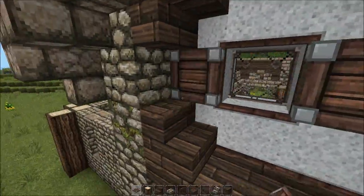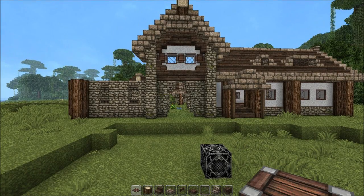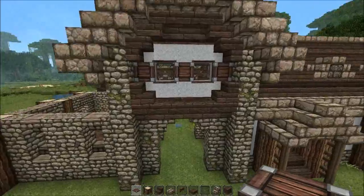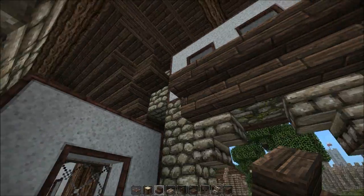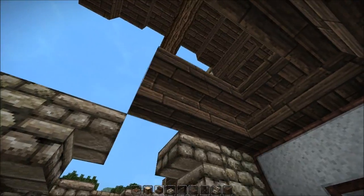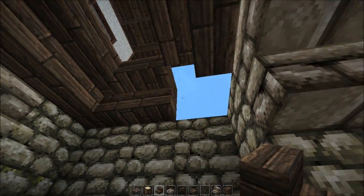Are you guys picking up any techniques from this? So we added some details and it actually doesn't look really horrible — it kind of looks really all right. There's gonna be some floor here right, so let me just do some upside-down stairs. I'm sorry, Xbox people — I got them, I can't help myself. Maybe like this.